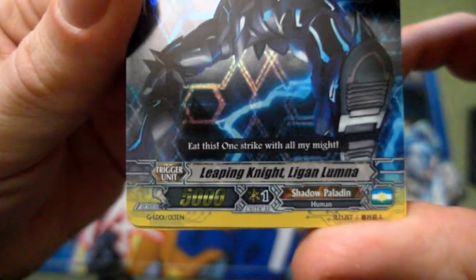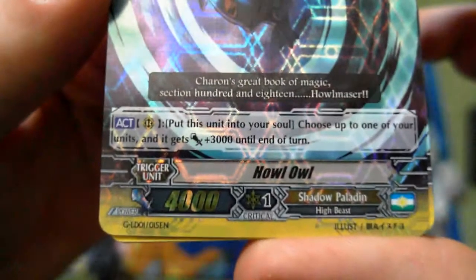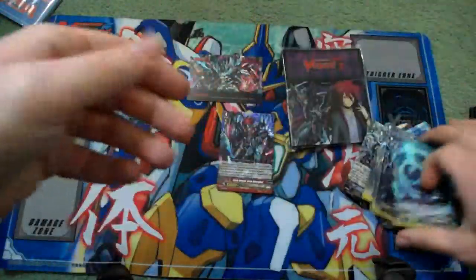Then we get triggers — Leaping Knight Ligenlooma, and we get four of those with another shiny one. On top of that we also get another trigger: put this unit into soul, choose up to three of your units and they get plus three thousand until the end of the turn. That one's shiny and we get four of those too.